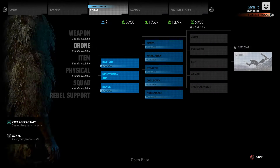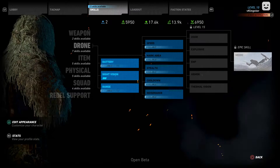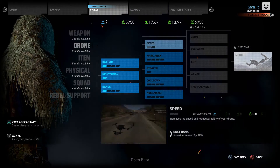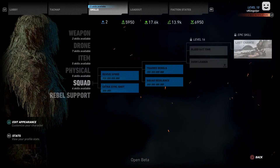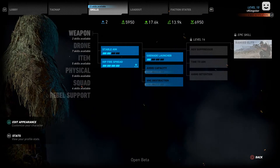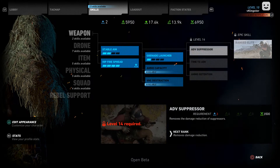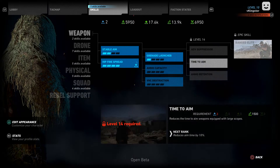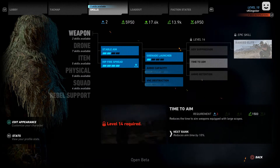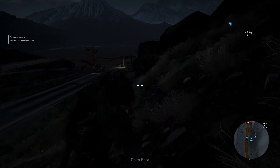We spawn back in again — check our resources: 13.9K. It has worked once more. This will literally let you unlock everything, as you can see I can get whatever I want. But I'm not going to, purely because I want to properly unlock it in the full game. For people who aren't getting the game and just want a bit of fun on the beta, by all means do this glitch and unlock everything.